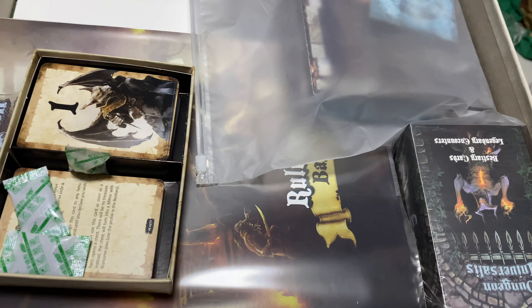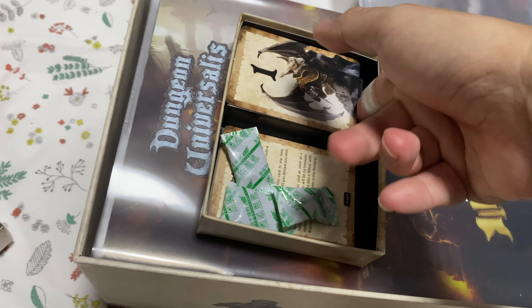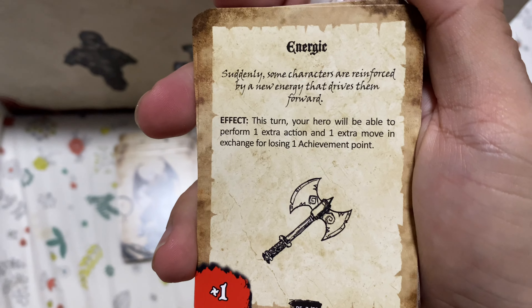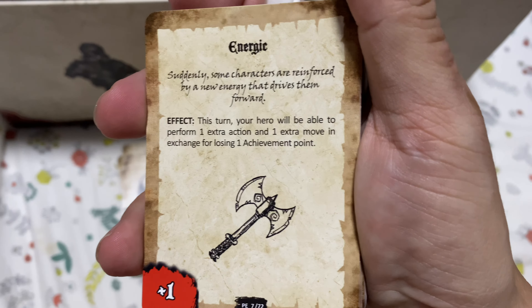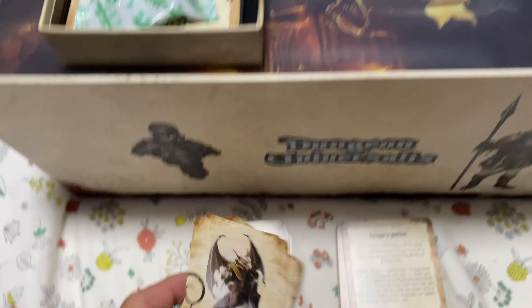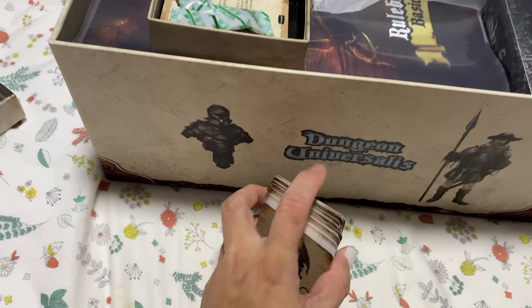I can show you some of the cards. There are stacks numbered 1 to 10. Some cards let you screw each other over — like some characters are reinforced by a new enemy that drives them forward. 'This hero will be able to perform one extra action and one extra move in exchange for losing one achievement point.' So it's give and take. All of them have this special back so you can tell they're from this deck and won't be confused with the rest.